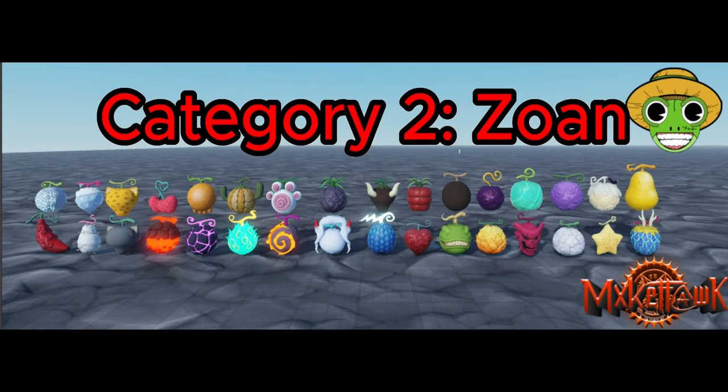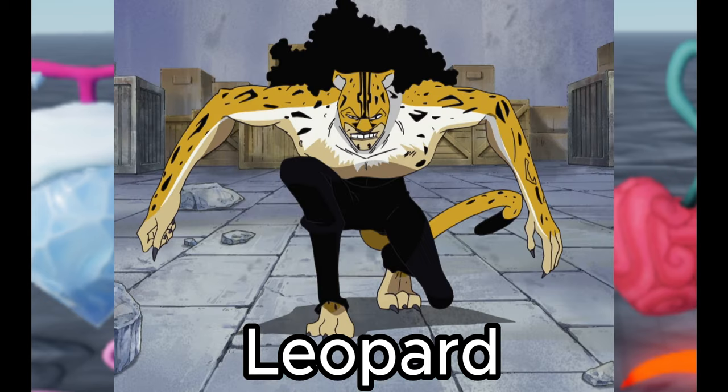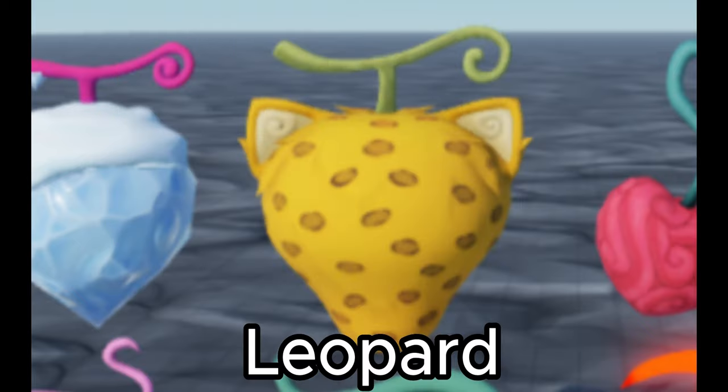Next category is the Zoans — these are the ones that let you turn into an animal, in case you're a furry. These are probably some of the coolest ones. Most of the Zoans are going to be pretty straightforward because they're basically just based on an animal. First up is Leopard — imagine you could turn into an animal, and that animal is a leopard. This is going to be a really quick agile fighter: high mobility, close range.